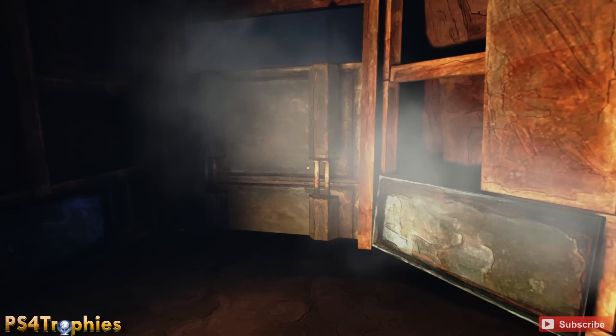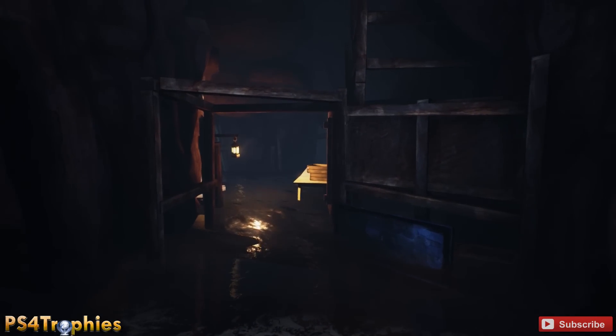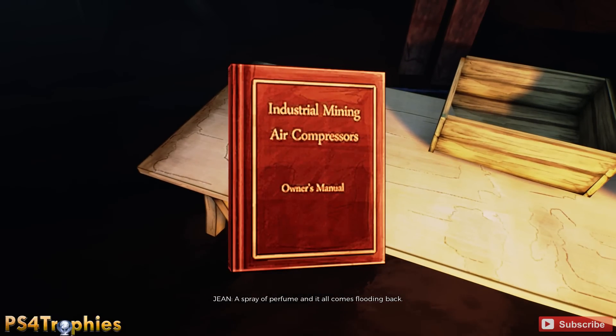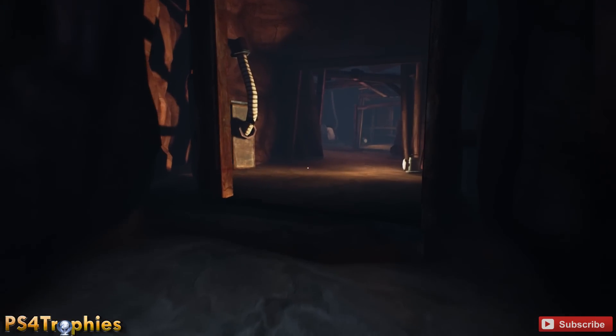There are no other collectibles in this area, but there's going to be a whole bunch of other ones later on. We're going to go ahead and grab this book and go right back to where the projector was, and put it on the little mat that's right in front of it. That's all you really need to do.